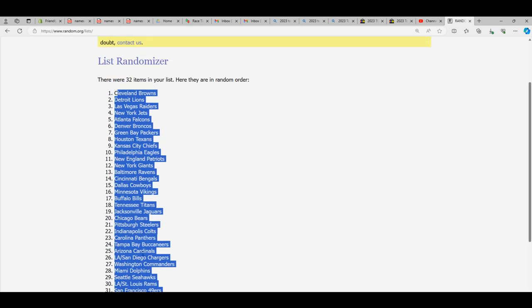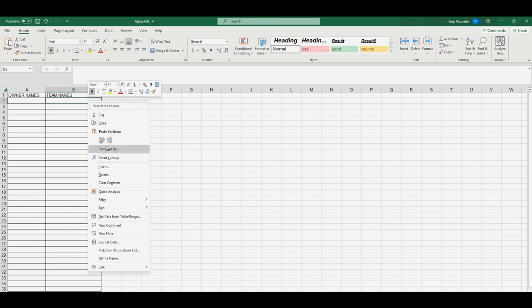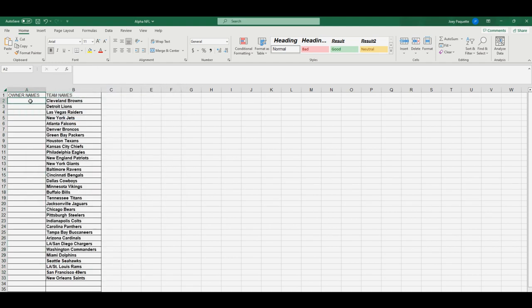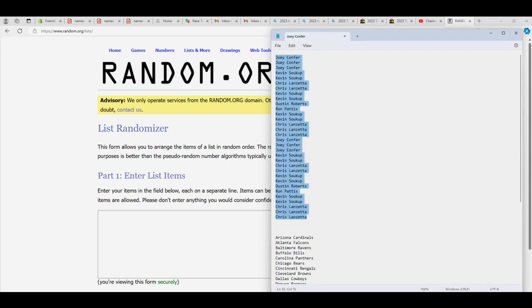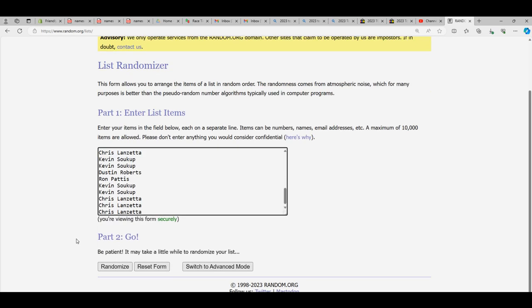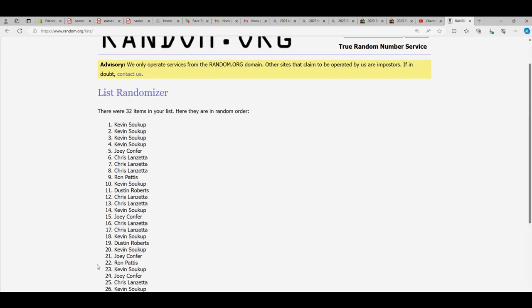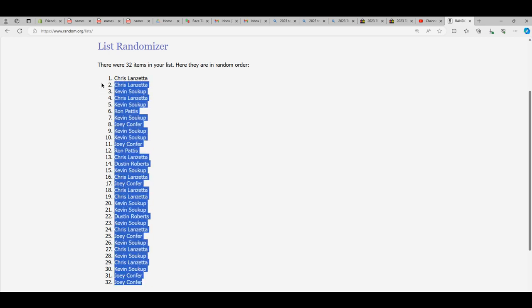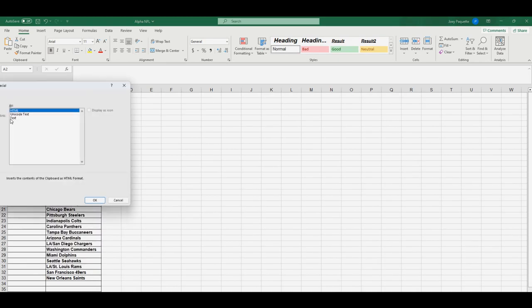Let's copy from the Saints to the Browns and put that right here on our spreadsheet. Let's get rid of this team order we have going on and paste our new order — paste special, text. Then we're gonna do the same thing with the owner names — we're gonna random everybody and match them up with a team. Let's take everybody that bought in, from Joey down to Chris, and go seven times through. That's one, two, three, four, five, six, and seven. Joey C is at the bottom, Chris L is up top. Copy that list and paste special text.